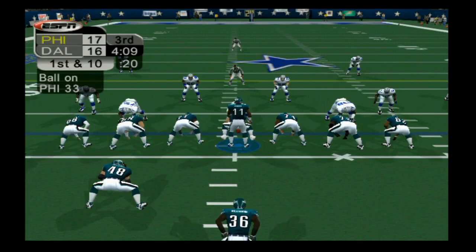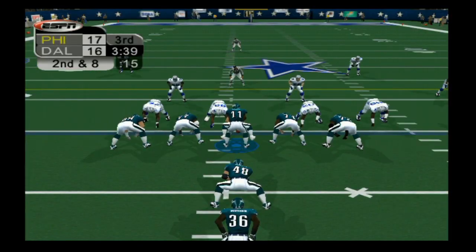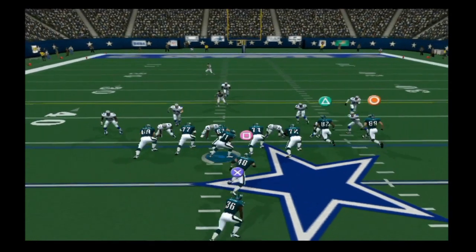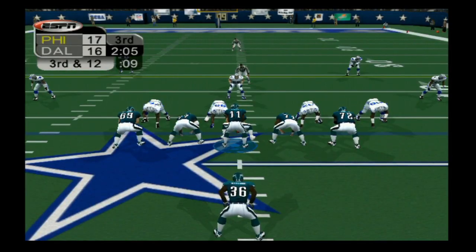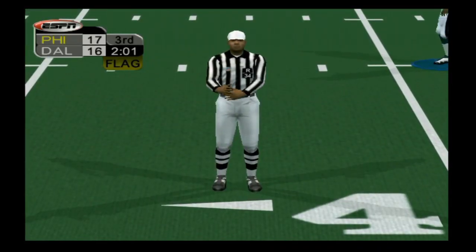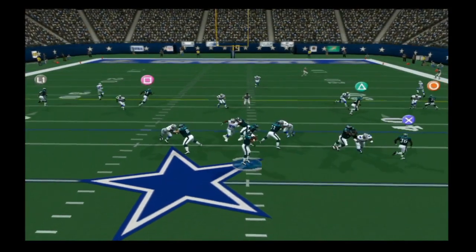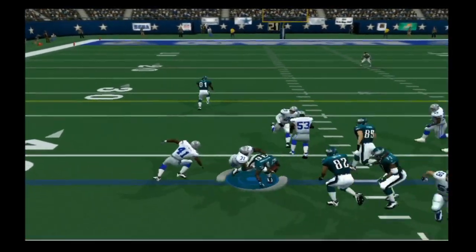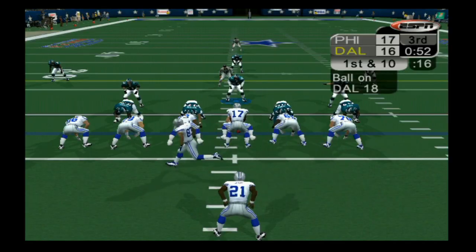Eagles take back over and Westbrook can't find much room — Wynn and Coakley stop him. Blake fires over the middle to Freddie Mitchell for 20 yards and a first down in Dallas territory. But Westbrook only gets two yards on a sweep, and after a penalty keeps the drive alive, Blake gets sacked again by Glover for a loss of five. The Cowboys take right back over trying to get the lead once again.